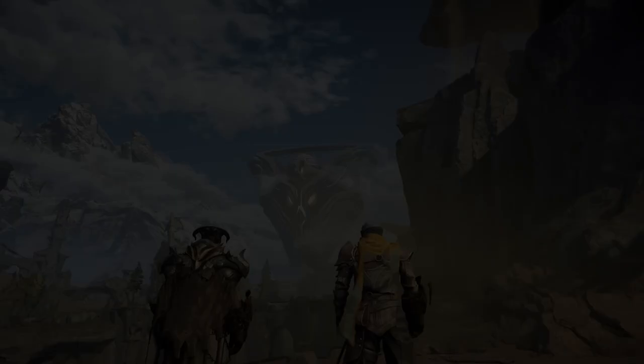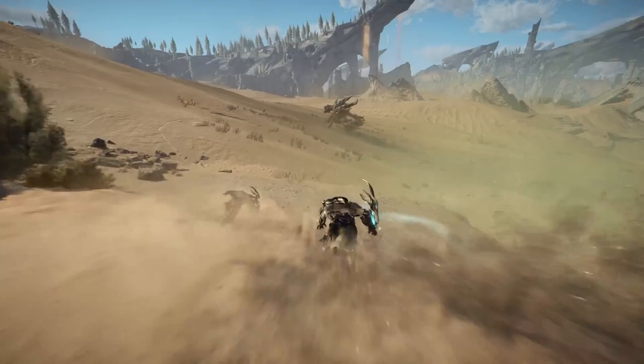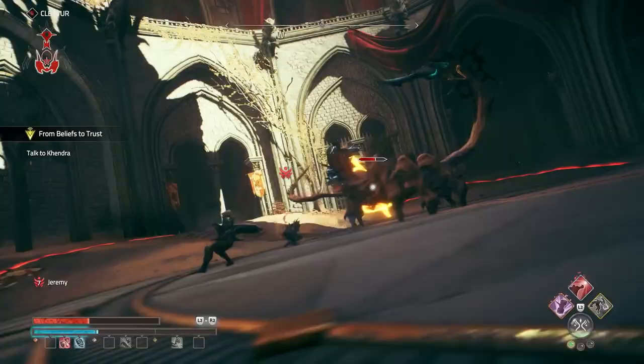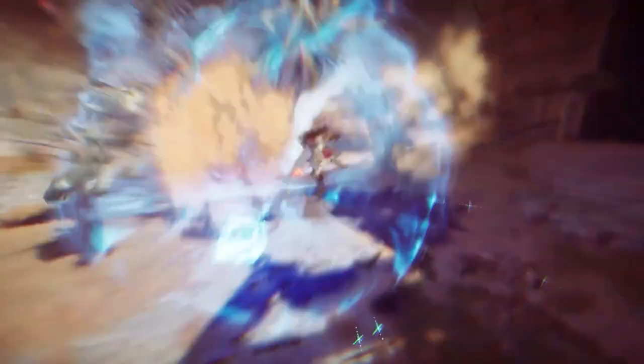Of course, you don't have to be alone to face the gods. Atlas Fallen is fully playable in online two-player co-op mode, from start to finish with the least amount of restriction possible. Join any friend to enjoy the full story campaign together, and create builds with strong synergies thanks to diverse essence stones designed with cooperation in mind. Protect each other, heal your partner's wounds — Atlas Fallen co-op provides a fun and refreshing way to enjoy your journey.